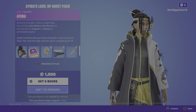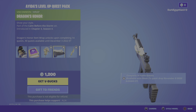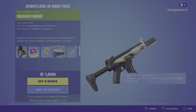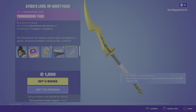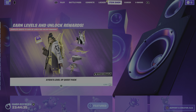Moving away from that absolute banger, we have the Dragon's Honor wrap, which is absolutely cold, not even gonna lie to you guys. Last but not least, we have the harvesting tool which is the Thunderous Yari — be a force of nature, she's absolutely amazing.